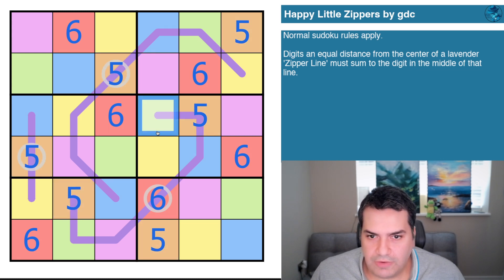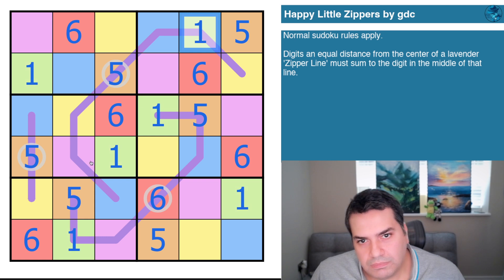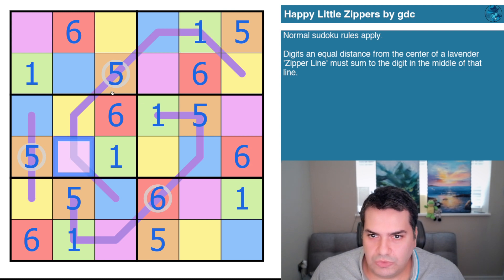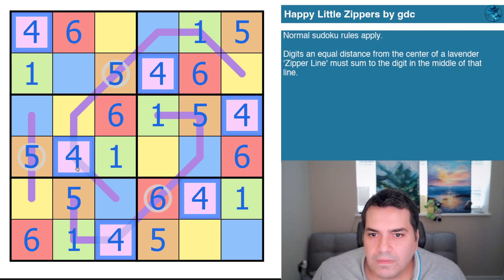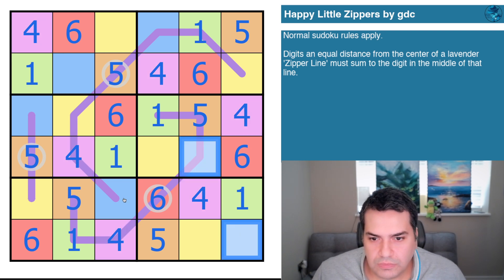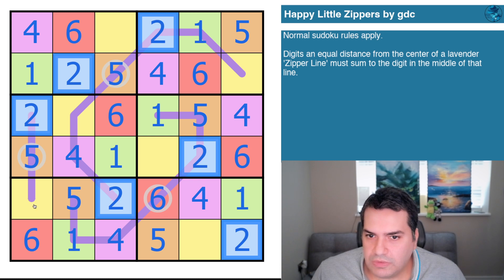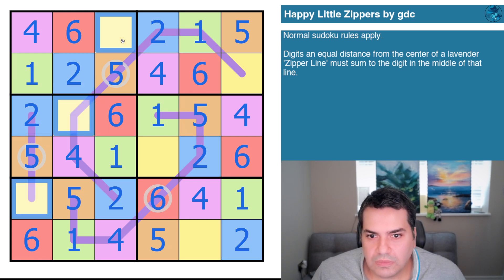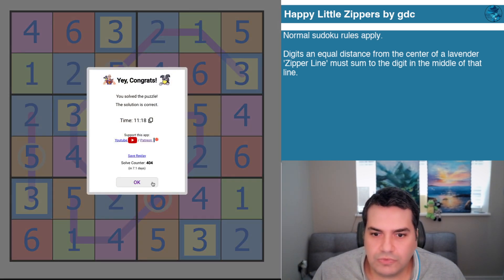The fives have to pair with ones to reach six, so green is one. One plus four equals five — confirmed, it is four. Four plus two equals six — that's on the six zipper. And we're left with yellow equals three, which works. That's the correct solve for this puzzle.